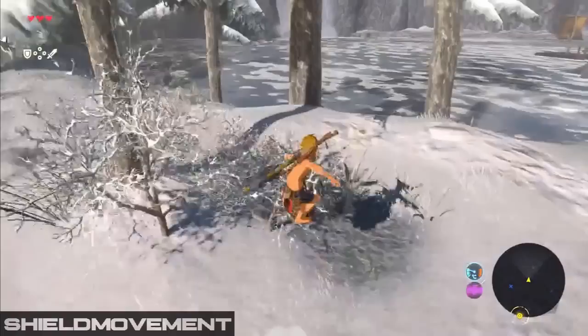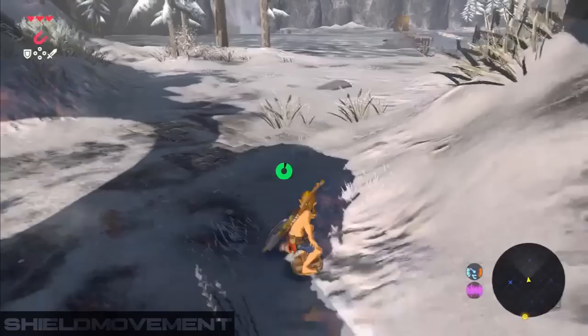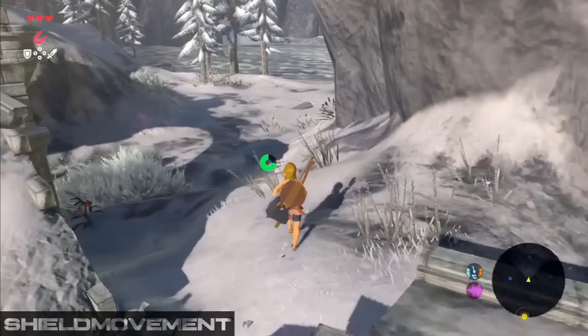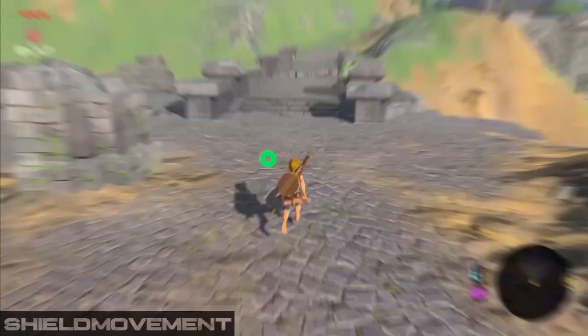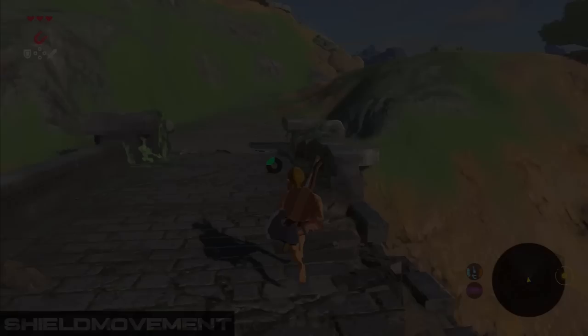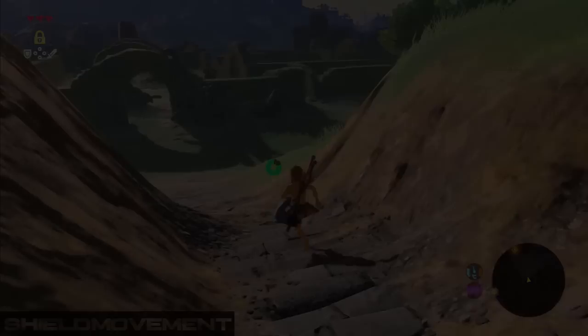Shield movement is very crucial for speedrunning this game. Make sure to mess around with it on a file before implementing it in runs. To start a shield surf, you want to jump and then press the target button and A mid-air. I personally start holding the target button just before I jump and then roll my thumb from X to A. Shield surfing is used in various locations throughout the run to gain extra speed, but the initial shield jump before you go into the shield surf state can be used as a sort of double jump. During the speedrun, we want to preserve our shield durability, so to do that mid-shield jump, you want to unequip the shield mid-air just before you land.